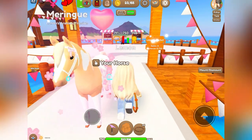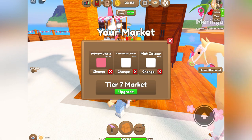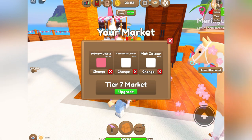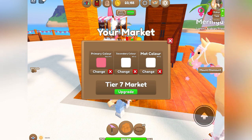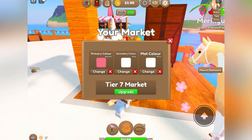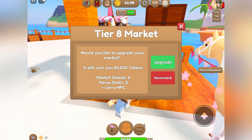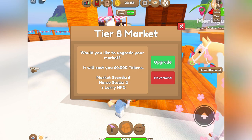Then head on over to your market here and click edit market. Under all of the colors, which you can change if you would like, there should be an upgrade button where you can upgrade your market to different levels. If I clicked upgrade here, it's 60,000 tokens and you get market stands, horse stalls, and a Larry NPC.